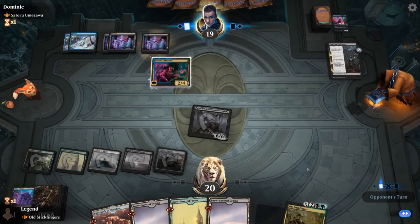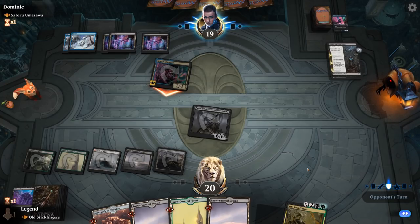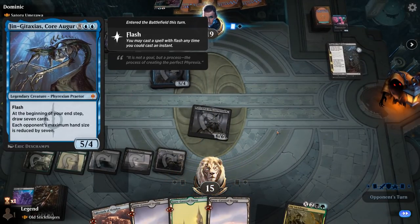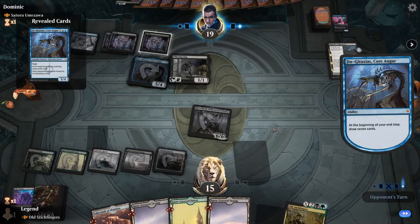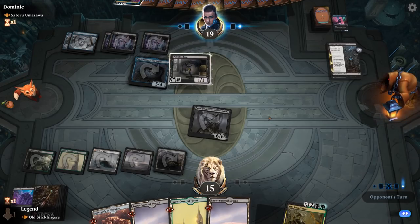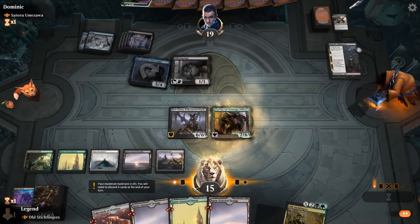We still have some creature lands at least, and ideally we get to bring back our other creature. They're gonna ninjutsu something — Jintaxias! So it's a battle of the Praetors. The opponent gets to draw seven end of turn; we'll have to discard our hand. But at least we'll be able to bring back our Praetor, and then I could replay Old Stickfingers to potentially put some other creatures in our graveyard.